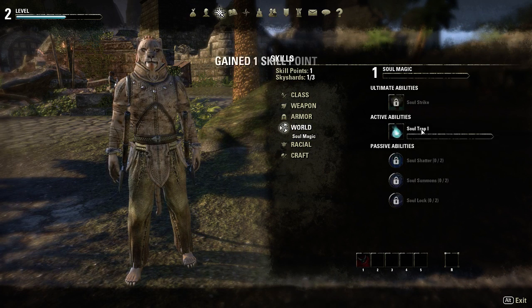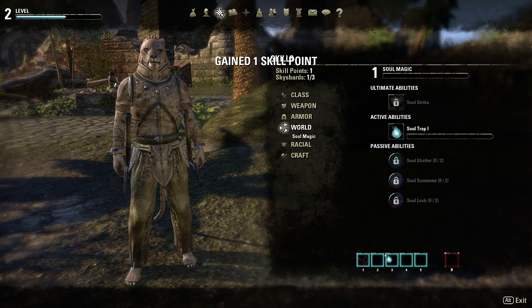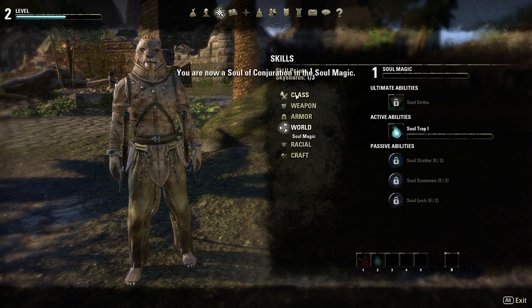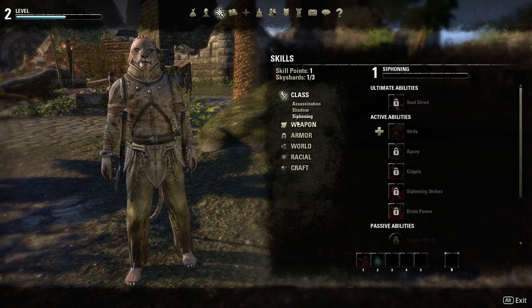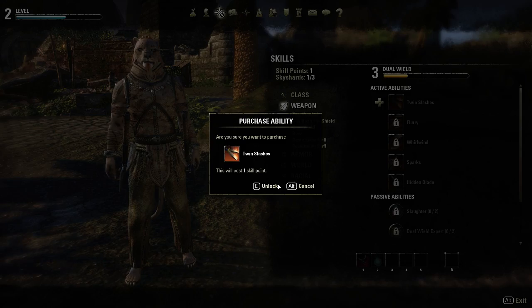Soul Magic - so now I can Soul Trap. Neat. I have a new skill point, so I can probably put that into Twin Slashes.